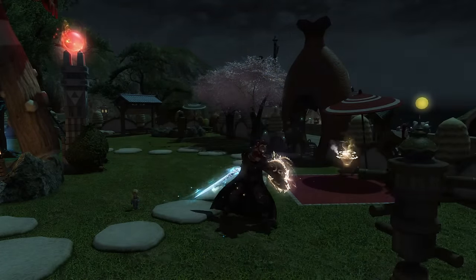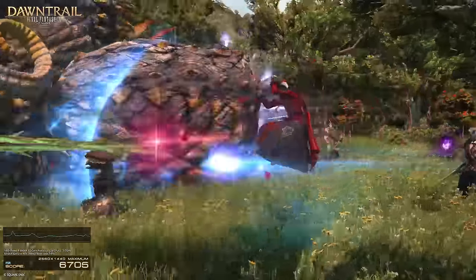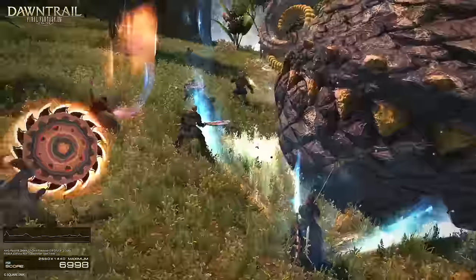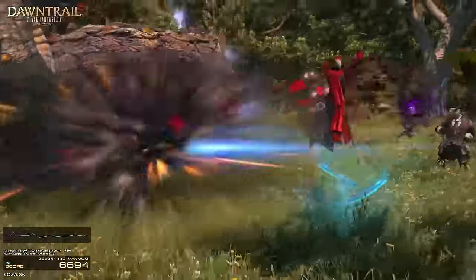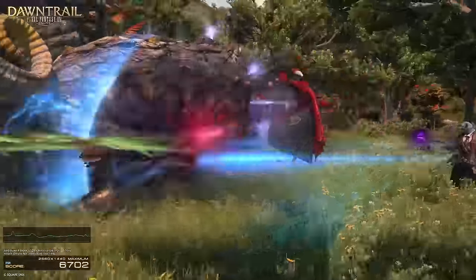Red Mage is using Embolden off to the side, then uses their whip skill, and they go into their melee combo immediately after. So this could be something bonus you get after Embolden, or entirely unrelated. Maybe a new version of Korakor that doesn't move you? Like Engagement to Displacement?